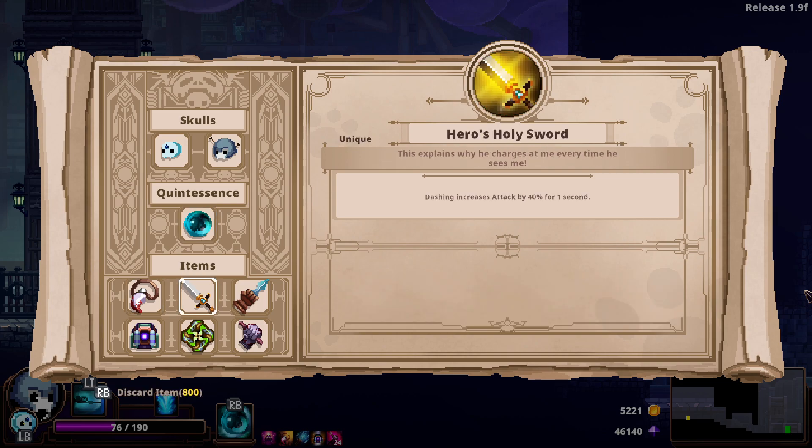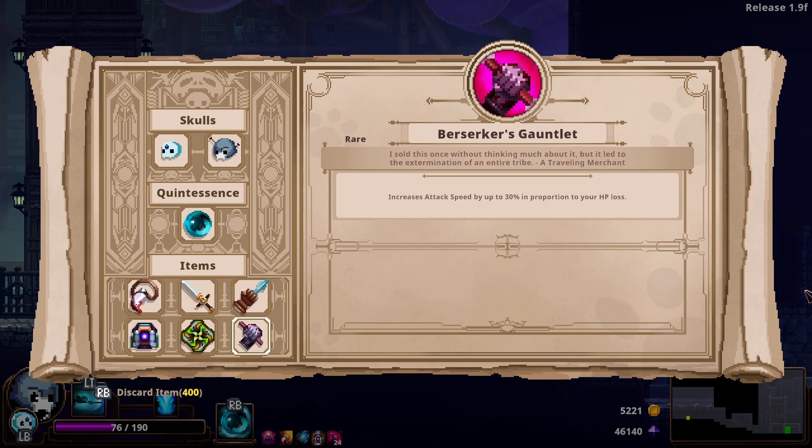I've got the Vampire's Fang, Hero's Holy Sword, which I picked up early on — it's a unique item, dashing increases attack by 40% for one second. Hidden Dagger, Berserker's Gauntlet — increased attack speed by up to 30% in proportion to HP loss. I always thought that said 'lost' but it says 'a loss.' What does that mean? I'm pretty sure they mean 'lost.'